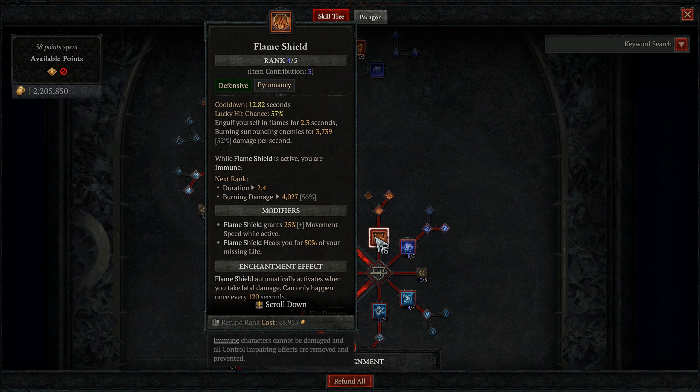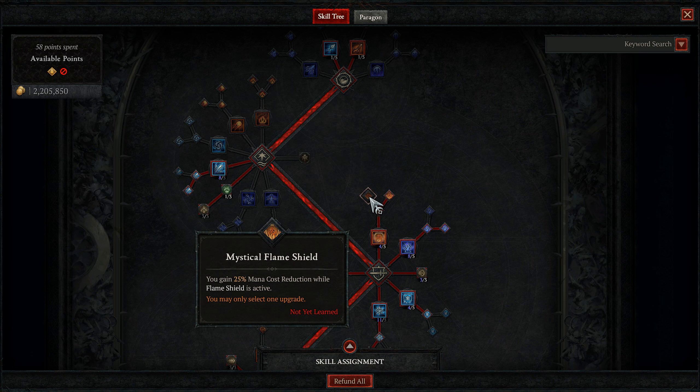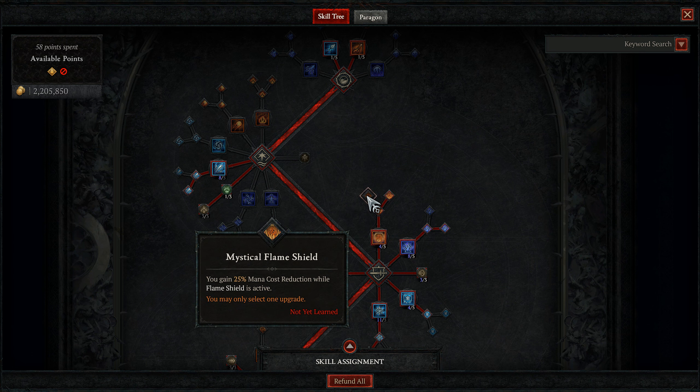We're going to take 1 point into our first defensive skill, Flame Shield. The skill engulfs us in flames for 2 seconds, burning surrounding enemies for 40% damage per second. We care less about the damage here — it's all about that immunity. You can pop a Flame Shield in a sticky situation or prior to a Teleport into Frost Nova and just never be punished. It'll also cleanse you from any CC you have taken. We'll be branching into Enhanced Flame Shield for the 25% movement speed while active, then choosing between Mystical Flame Shield for 25% mana reduction or Shimmering Flame Shield for healing 50% of your missing life. With the current build, we go for Shimmering for heal as we have enough ways to not run out of mana. If you are having mana issues, Mystical is a great choice.